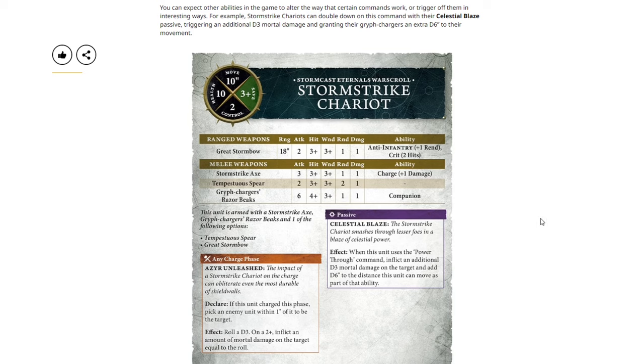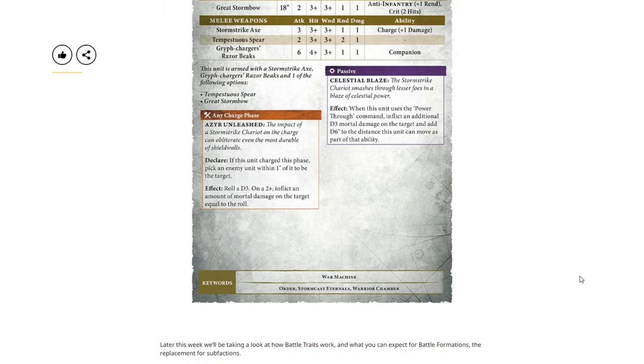I'm definitely a fan of this overall — I think these are pretty cool. Later in the week, we'll be taking a look at how battle traits work and what you can expect from battle formations, the replacement for sub-factions. It looks like battle formations replacing sub-factions is essentially Games Workshop using detachments to replace things like chapters or sub-factions in 40k — a lot of similarities between what's working in 40k are being transferred into the new edition. I am super excited about this new rewrite, so let me know what you're most excited about, what you do and don't like, in the comments. Special thanks to CMO Games for sponsoring — check the link in the description to save 15% on Games Workshop products. I have a very strong feeling this is going to be the best edition of Age of Sigmar ever.